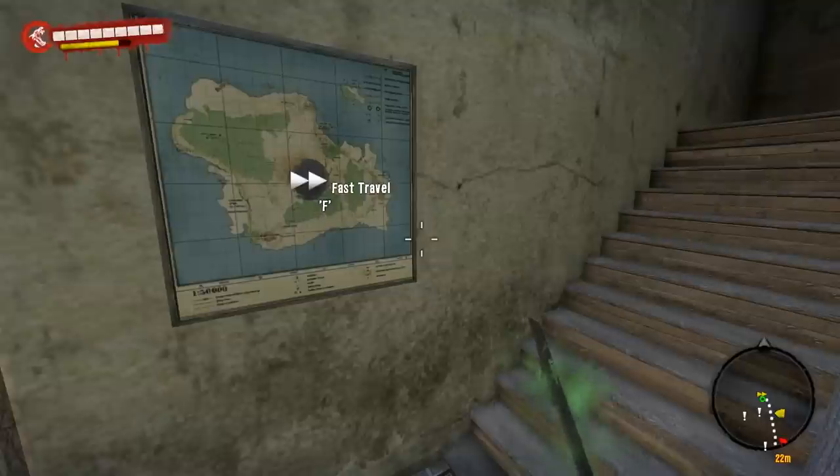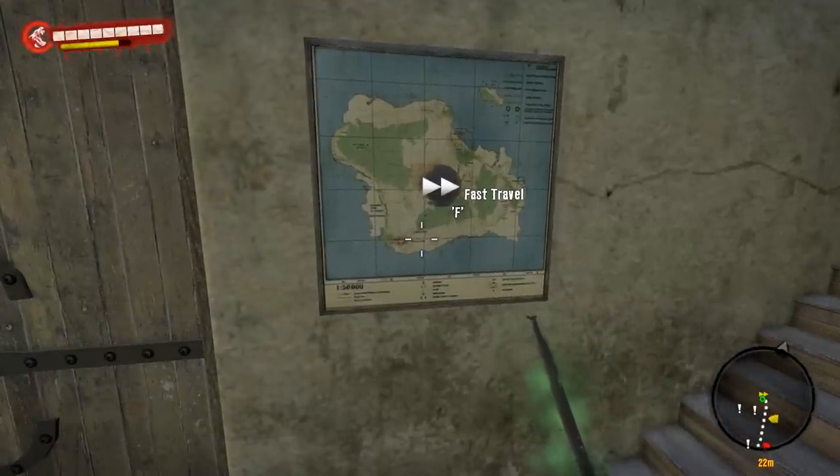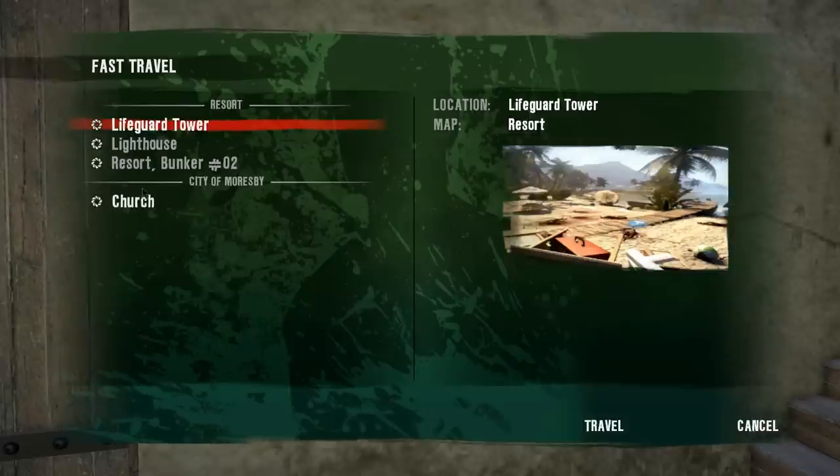Hey everyone, it's Vicious. Welcome back for another Dead Island tutorial. This one is going to show you the drop-off location for the blue skull. We picked up the blue skull in another tutorial video in the abandoned house where we had to turn in the purple skull, so now that we already have it in our inventory, we're going to show you where to drop it off.